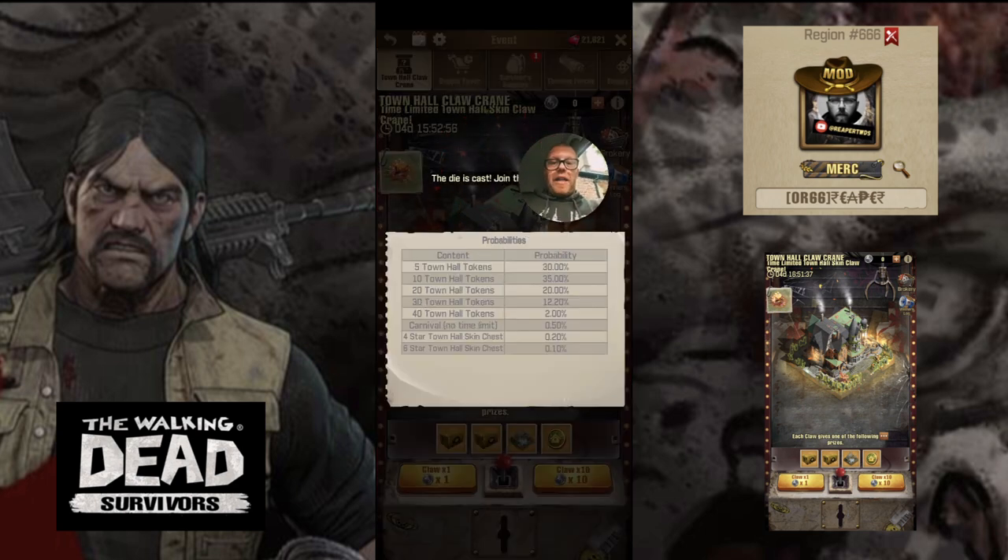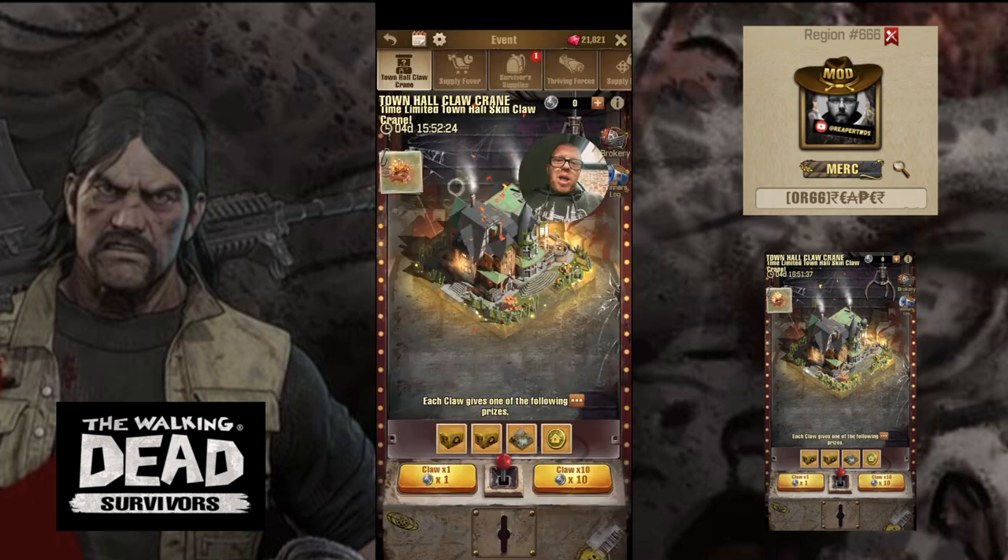Here we've got the probability — like with all these mini games we do get the probability, same as our radio. It looks like we've got a chance to win 5, 10, 20, 30, and 40 Town Hall tokens, and also the Carnival Town Hall skin which has no time limit, a four star Town Hall skin chest, and an eight star Town Hall skin chest. With those probabilities, there's a much higher chance you're going to win Town Hall tokens, but you do have a percentage chance at the bottom of winning actual Town Halls. Initially this is going to be more than likely a pay-to-play event.